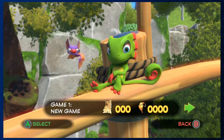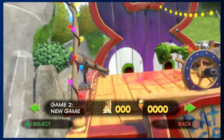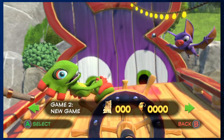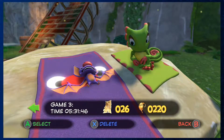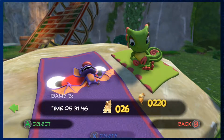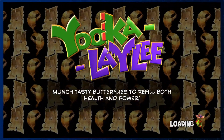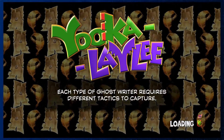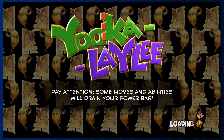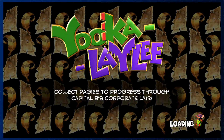We've got Yooka and Laylee just chilling here — Yooka's the lizard and Laylee is the bat. We're gonna play on file one. I love this loading screen; it gives you hints and tips. We got some pages and quills. Pages are sort of like the main collectible of the game, similar to jiggies from Banjo-Kazooie. I should really emphasize — Yooka-Laylee is obviously a spiritual successor to Banjo-Kazooie.